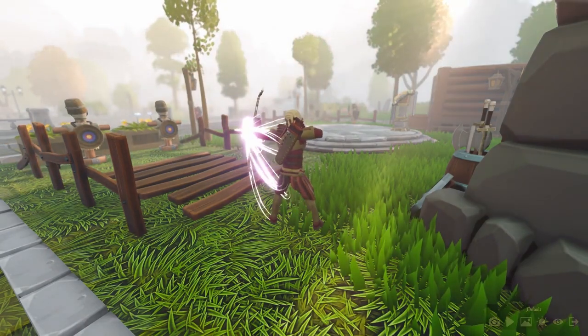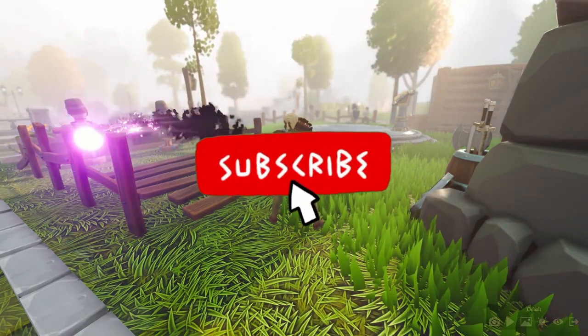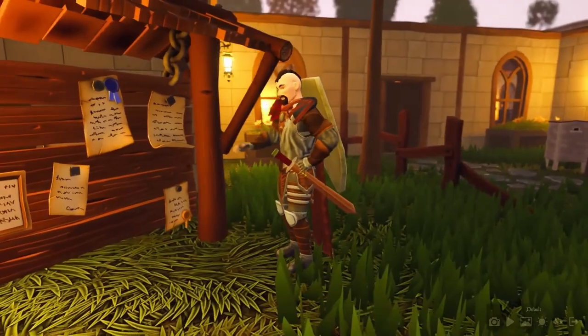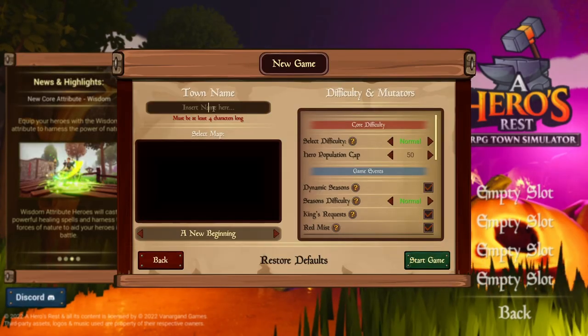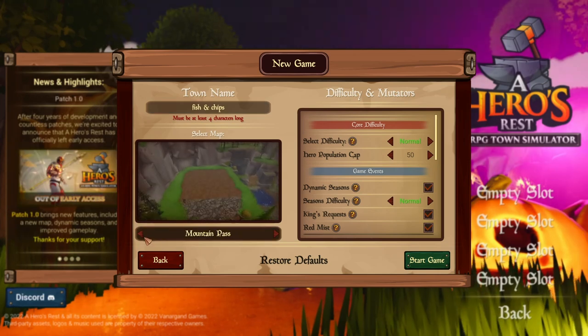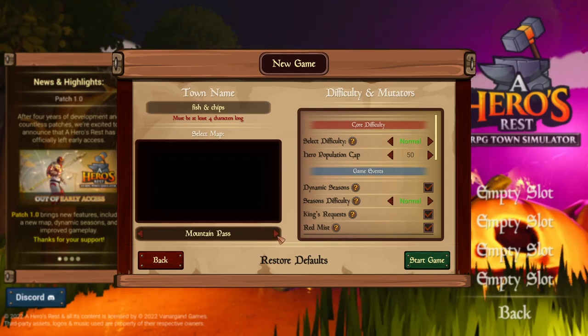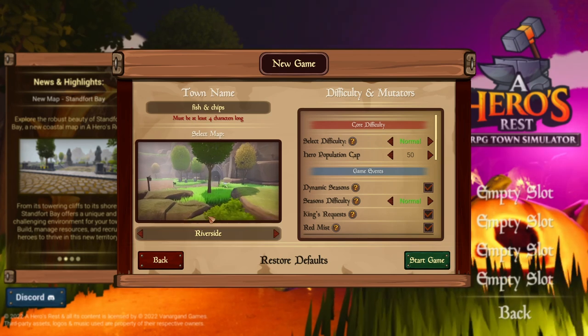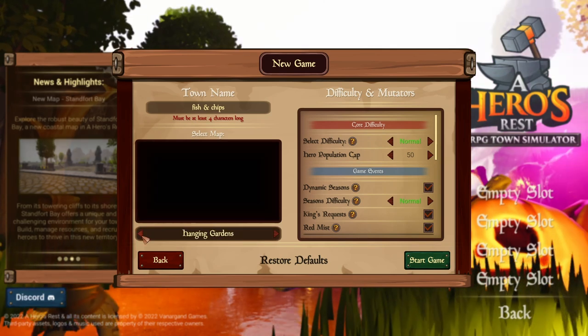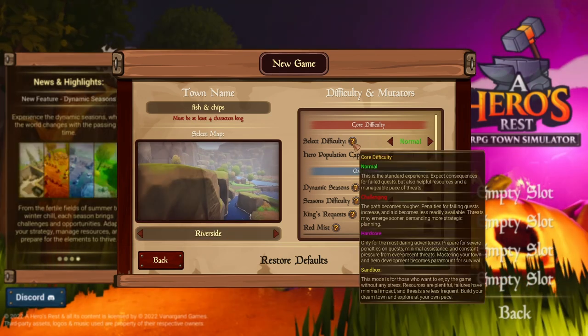If you're new, feel free to like and subscribe. Alright, let's do it. We are in a window where we can name our town. Let's see how many maps we have — new beginning, mountain pass, hanging gardens, riverside. This looks interesting. I actually live near a riverside in real life, so we'll go with that.